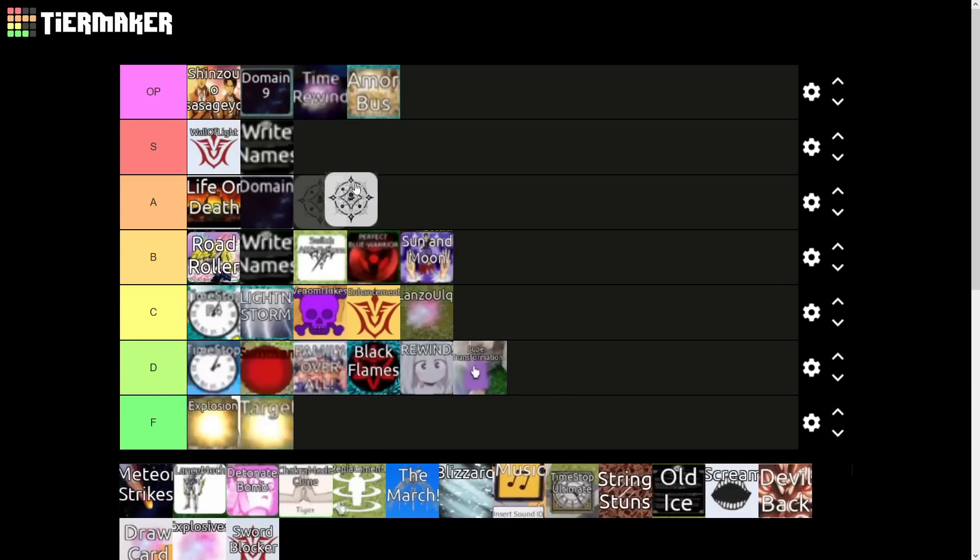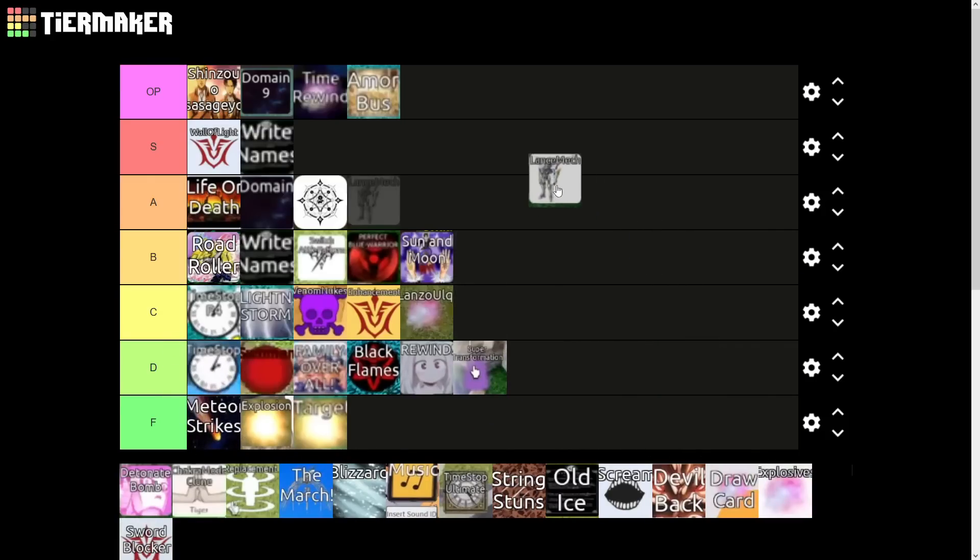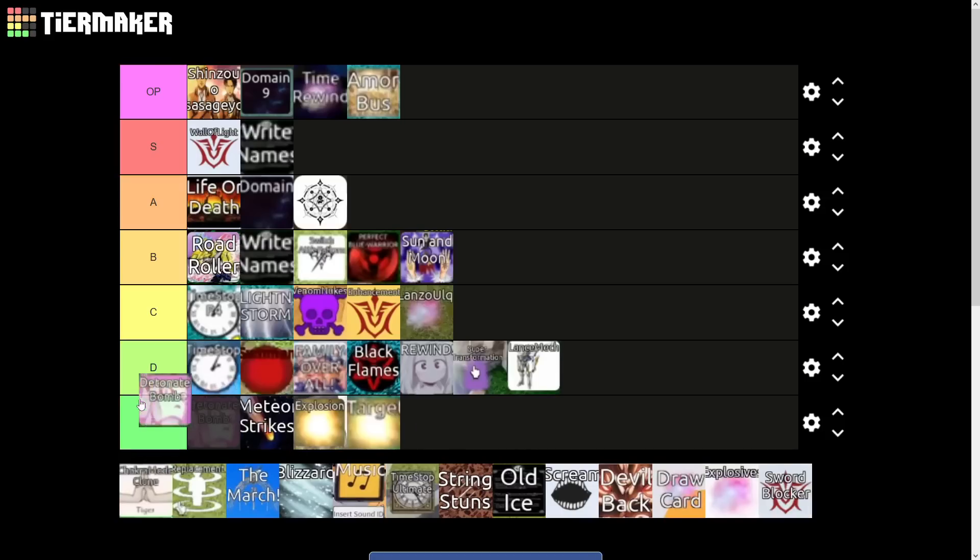Next up we have Merlin — I'm going to drop it in the A tier. I don't really know if it's used for any leaderboard strategies at the moment but it might be, and it's still a decent ability. Meteor Strikes is a solid D tier — it's the same thing as Family Overall. Actually, Meteor Strikes does hit airs but I believe it's similar to Explosion, so we'll drop it in the F tier. Lance Mech is the Meta Knight one — it's basically the same as Blue Perfect Warrior but worse because the damage isn't as high, so we'll drop it in the D tier.